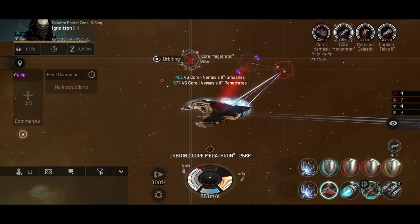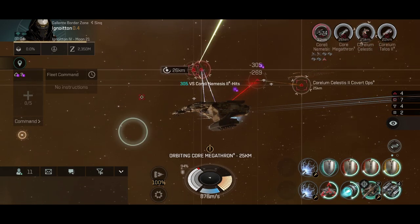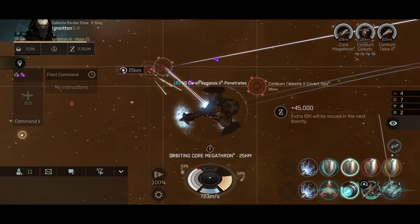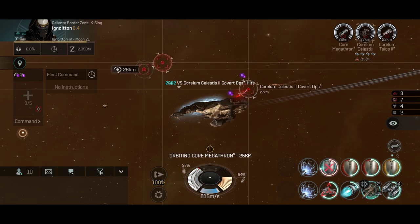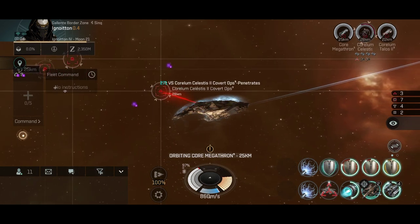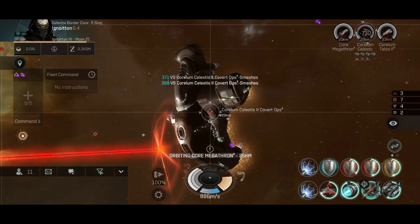You can also increase the drone damage and missile explosion velocity, so that way you can destroy frigates fast. Generally speaking, a perfect cruiser for storylines, encounters, and anomalies. This ship can actually be very good in nullsec for nullsec ratting, because it is super tanky, and a Gila is mostly a solo ship.